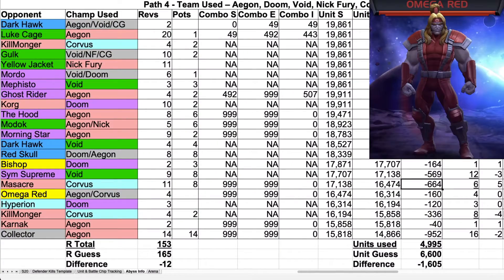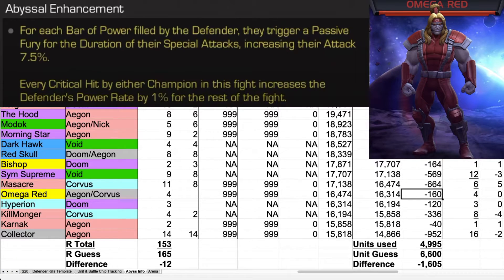The next opponent was Omega Red. For Omega Red, I used Aegon and Corvus. I finished off Omega Red with Corvus in order to pick up the mutant charge. This fight took four revives and cost 160 units. Omega Red's Abyssal Ability: For each bar of power filled by the defender, they trigger a passive fury for the duration of their special attacks, increasing their attack by 7.5%. Every critical hit by either champion increases the defender's power rate by 1% for the rest of the fight.